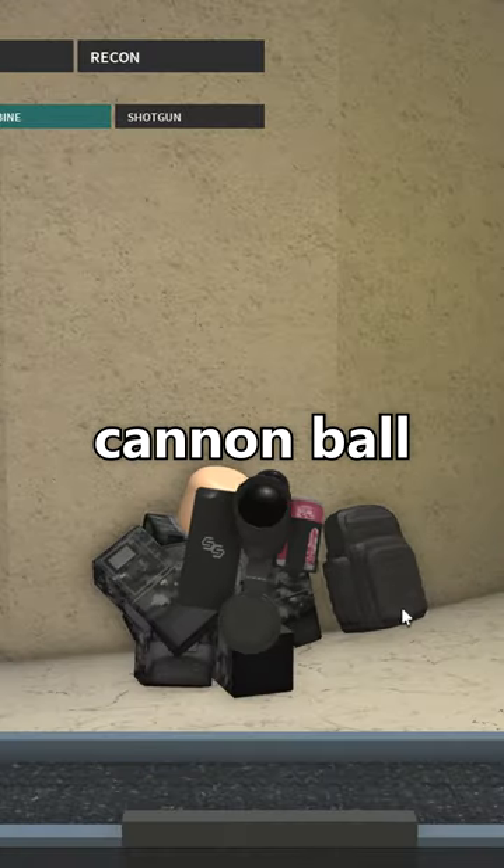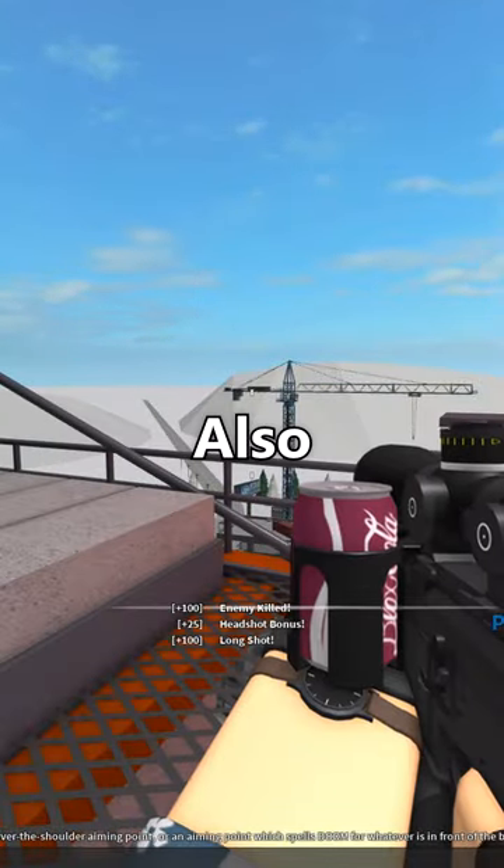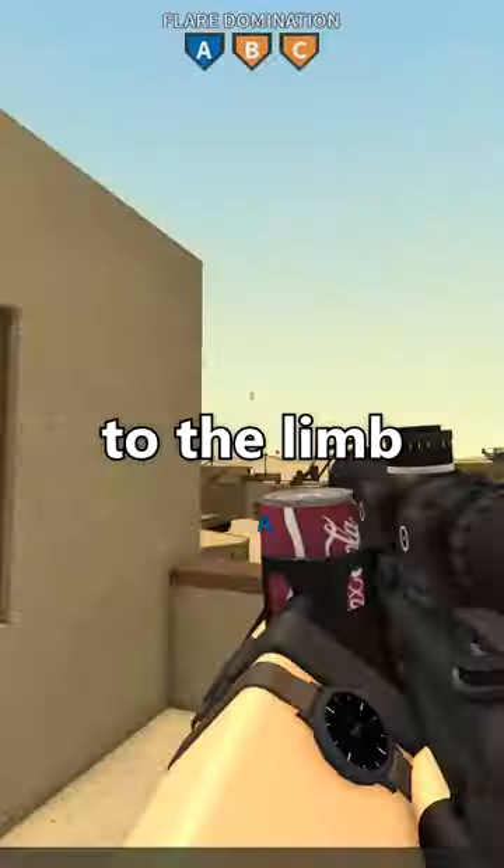But the Can Cannon with the cannonball and 223 blanks is even worse and shoots at only 540 studs per second. Also, fun fact, this gun can one-shot to the limb at all ranges.